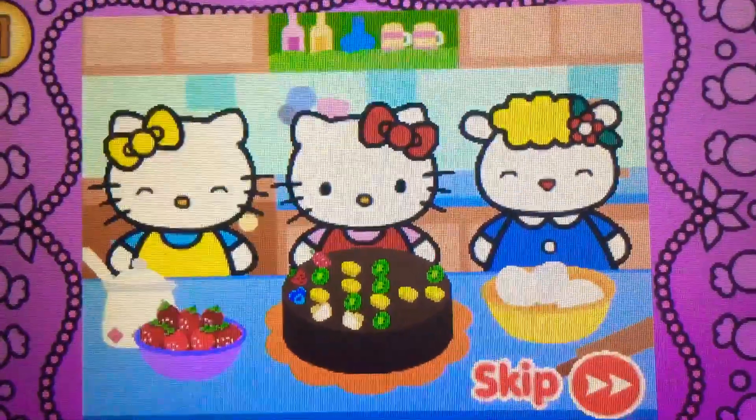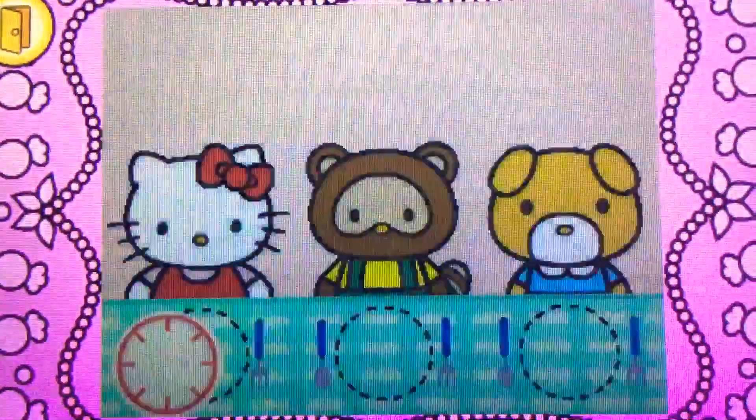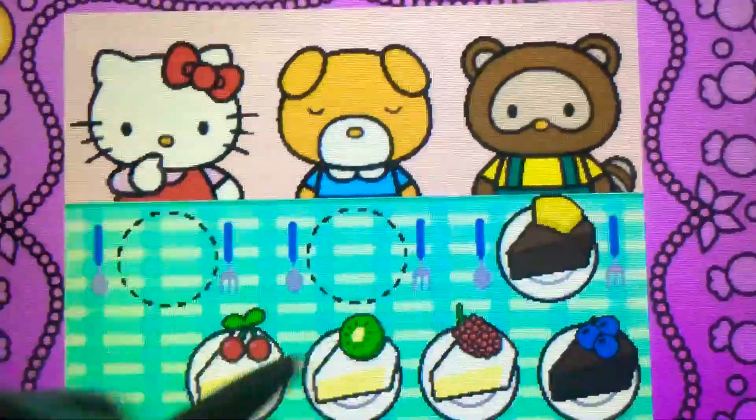Hello Kitty's cake looks yummy! Hello Kitty wants to share cake with friends. Watch carefully. Remember what each guest wants before the time runs out. Drag the correct food or drink to each character.